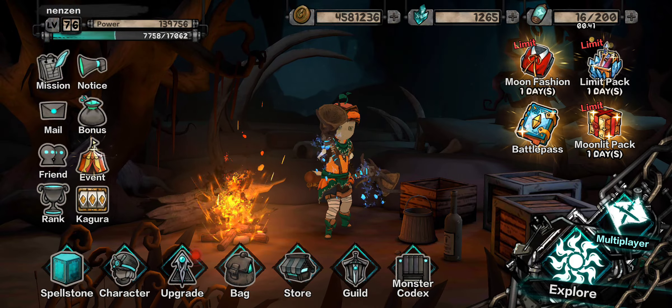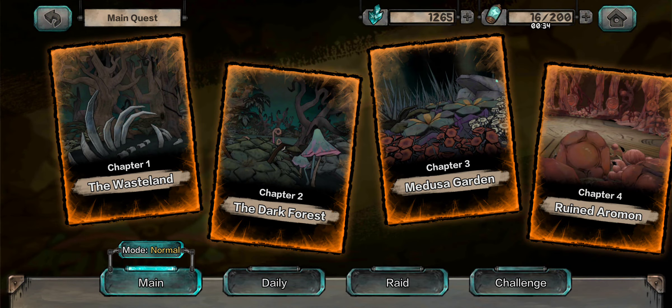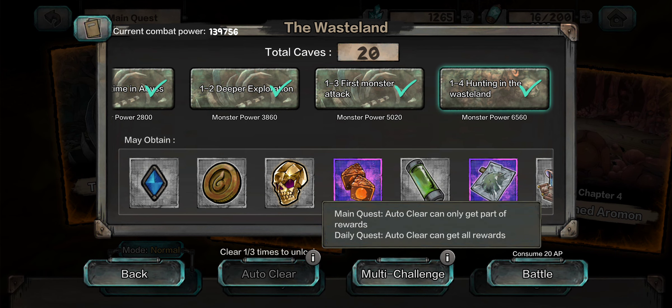After that, go to explore and complete your main mission quests — I think you need to do two of them. One thing I recommend: during daily missions, make sure to actually play the missions, do not auto-clear them. During auto-clears you only get partial rewards because they'll never put you through purple portals, and purple portals are important to get better items.